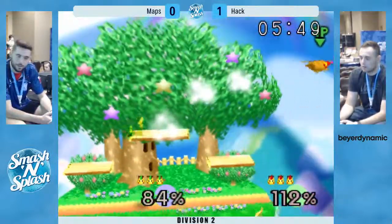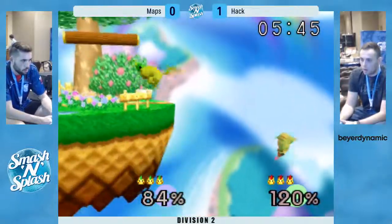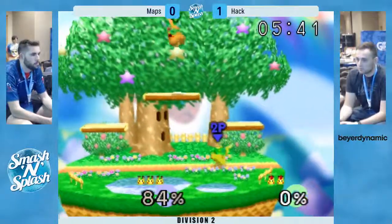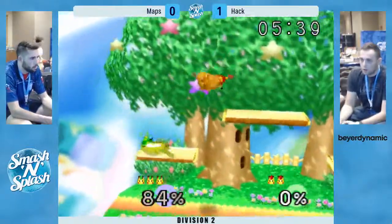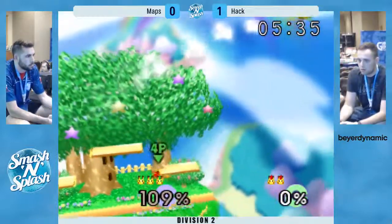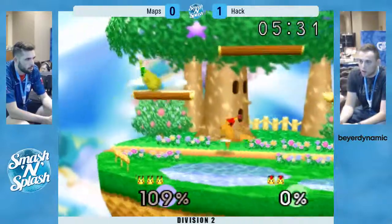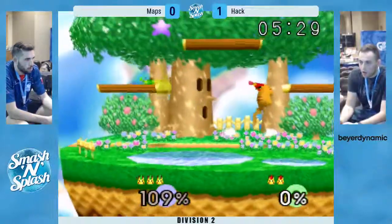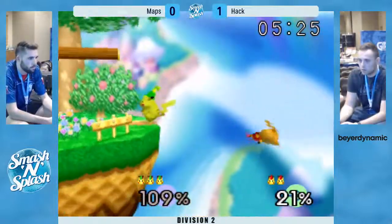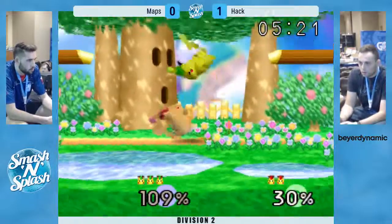Up — back air. The back air hits the shield but he doesn't get a grab off of it. Good down air there — I love that down air for edge guarding another Pika, just because it occupies so much space. He definitely did not want that dash attack, but maybe it was a bait — because he definitely got something off of it. Maps was just a little stunned. Misses the initial dash but in that situation you can't really do anything — he gets the grab.